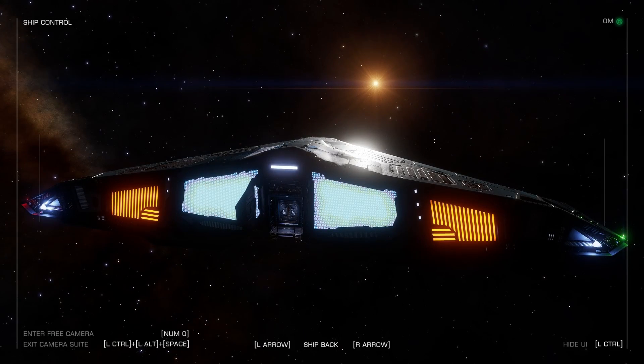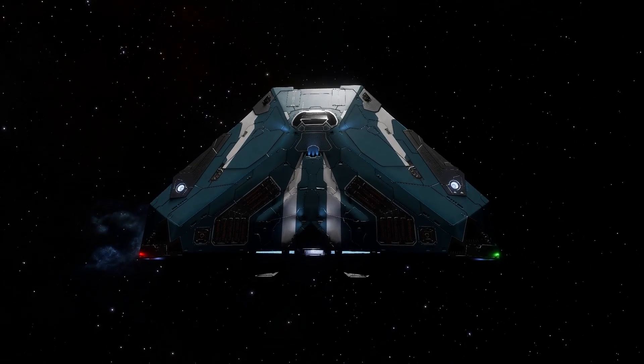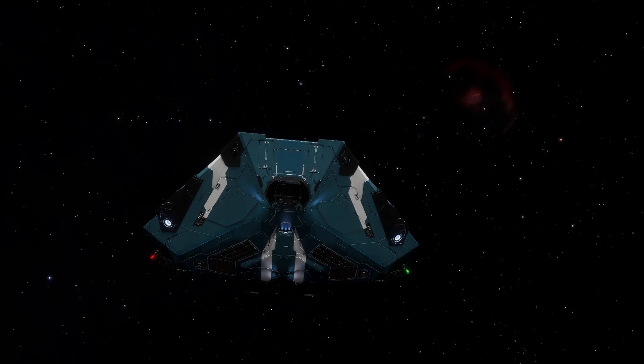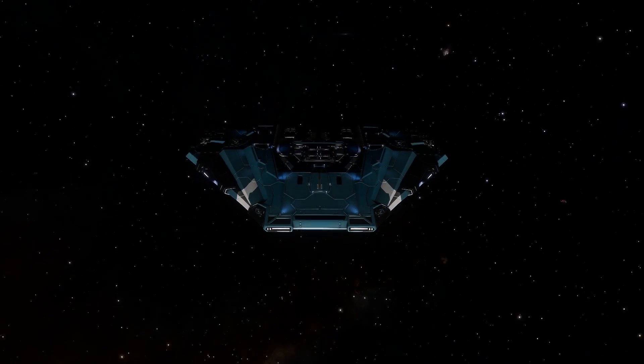I like to use night vision when I'm in space as it's kind of dark. My keybind for night vision is the asterisk key, but by default it is N. Night vision gives ships a green wireframe look and also makes spotting asteroids easier so you don't ram into them.